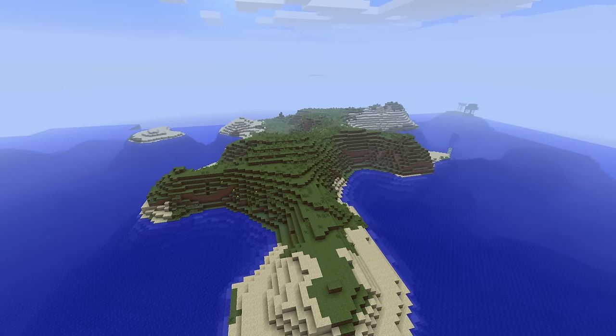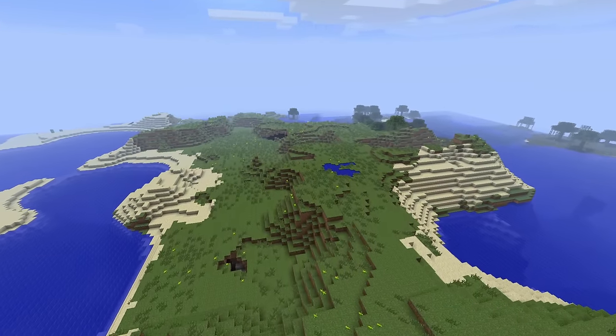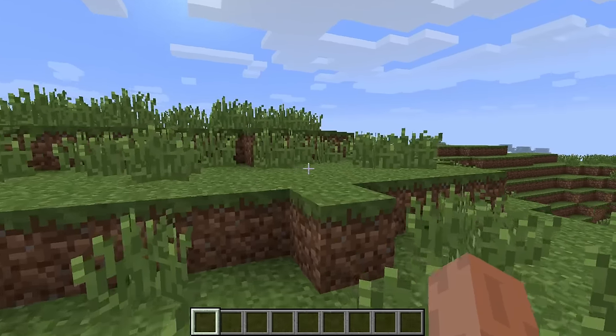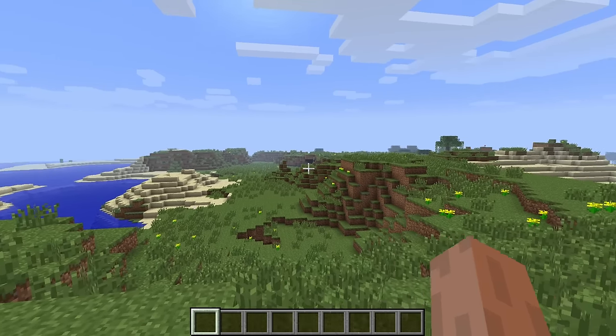Number four on the list is the seed named four — just four. Putting four as the seed in the early Minecraft release days, right around official version 1.5, spawned you on an island that doesn't seem super interesting at first.